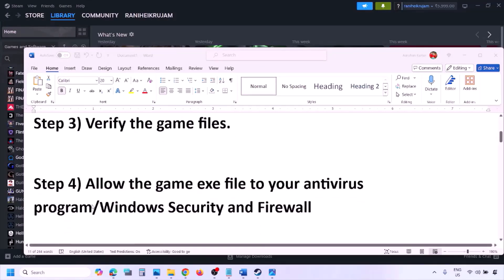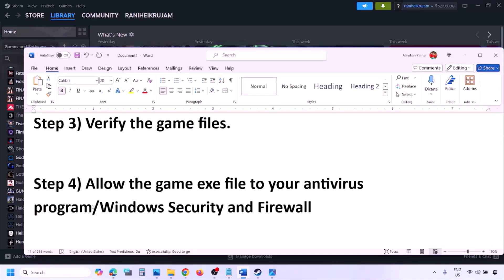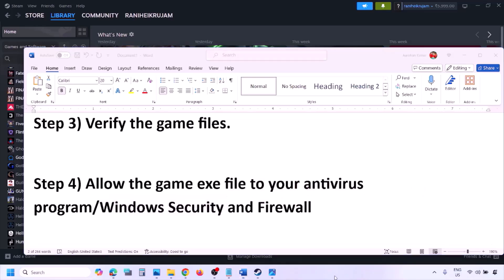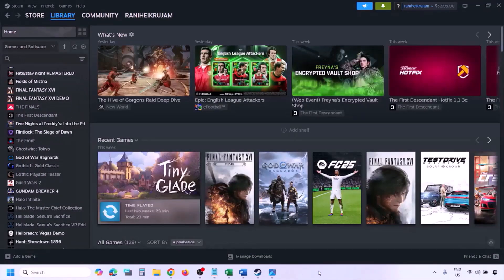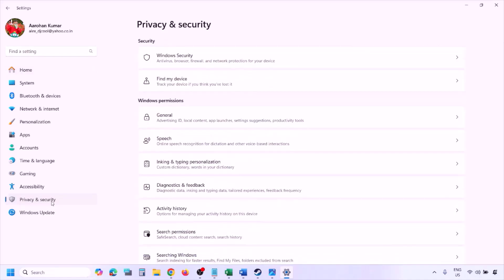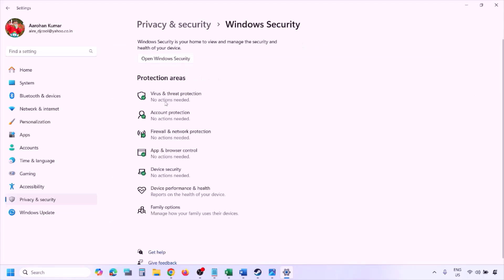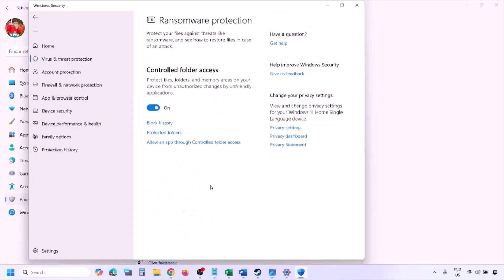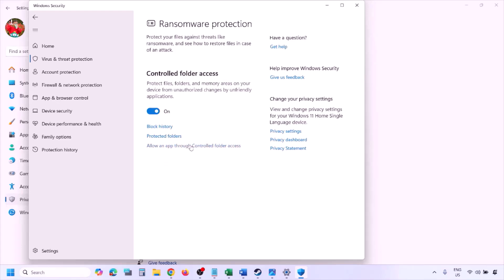The next step is to allow the game exe file through your antivirus program. If you have a third-party antivirus like Avast, Norton, Bitdefender, or McAfee, allow the game exe file in that program. If you're using Windows Security, open Windows Settings, go to Privacy and Security (or Update and Security on Windows 10), click Windows Security, then click Virus and Threat Protection, scroll down, and click Manage Ransomware Protection.